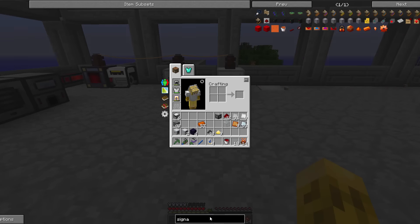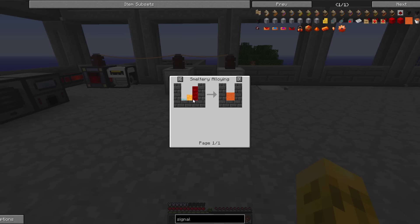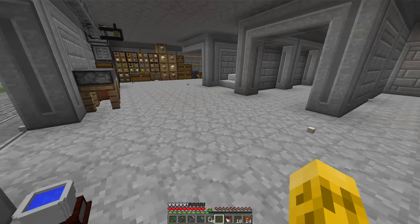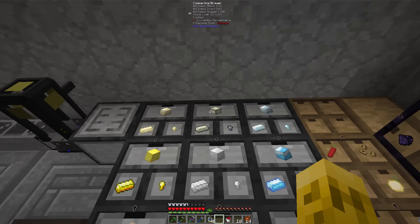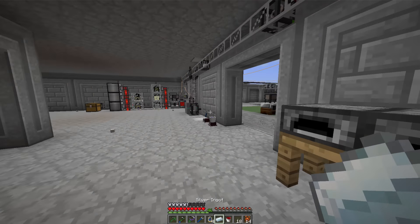And signalum — liquid format. So that's three ingots and one ingot of silver. Three copper, one silver. Let's go see if this melts down, hopefully it will.